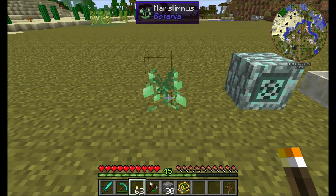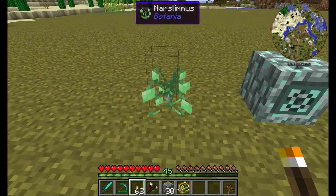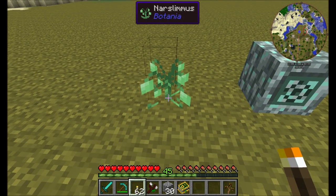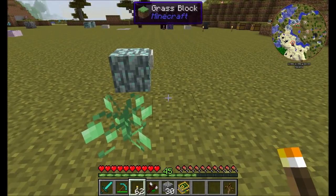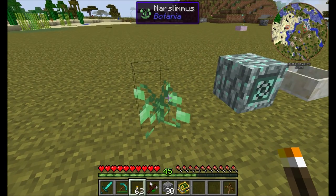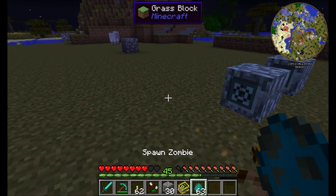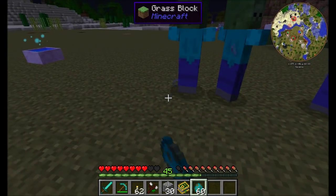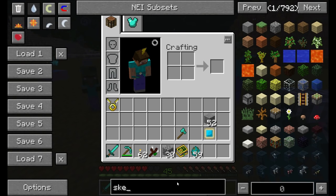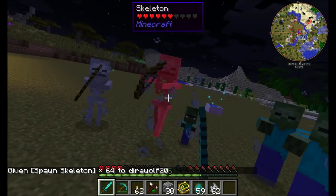The Narslimus: if you've found a slime-generating chunk, any slimes that generate via world spawn will get intercepted by the Narslimus and converted directly into mana. This will not work with mob spawners or spawn eggs — only naturally spawned slimes. The Metamone is a flower that will simply halt in their tracks any entities nearby, preventing them from moving — though they may still be able to shoot you with arrows.